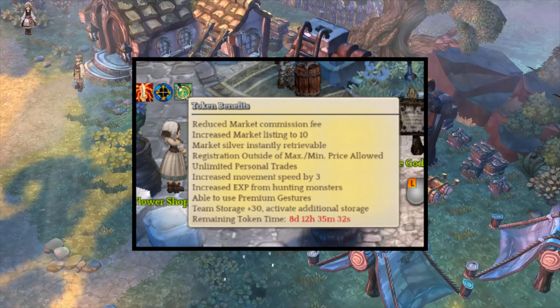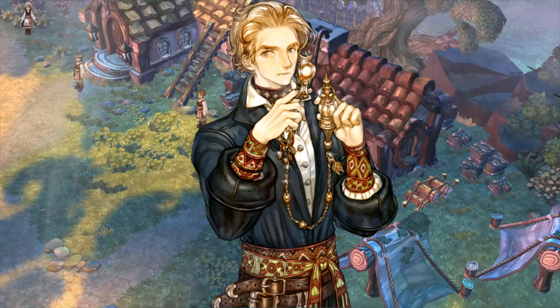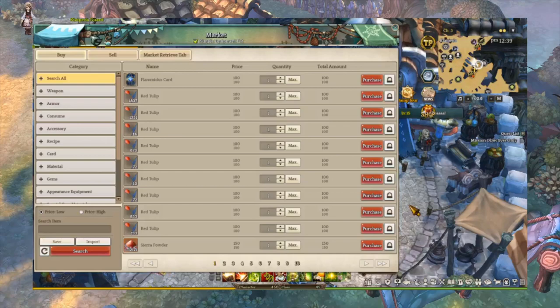Speaking of the market, it is not that important for early game because it is highly affected by tokens. You can purchase a token with TP, buy it off the market, or get one free from an event. Without the token, you cannot list more than 2 items on the market, you cannot save specific prices, and there is a wait time to receive silver after you sell items. At this point, I highly recommend saving your gem abrasives to upgrade specific gems like red, blue, green, or yellow, since these gems are essential for your character's late game gear progression.